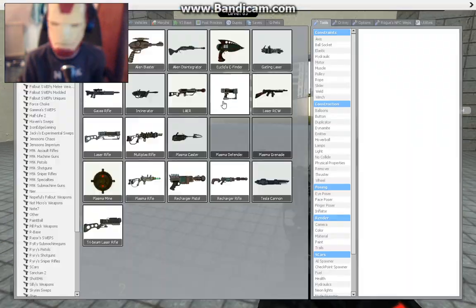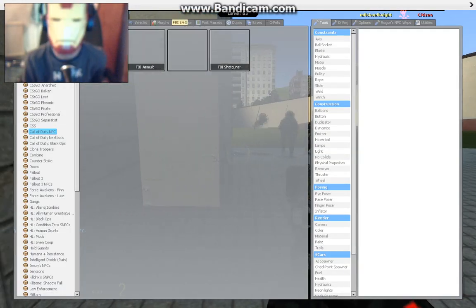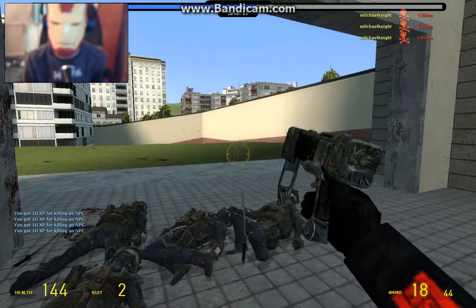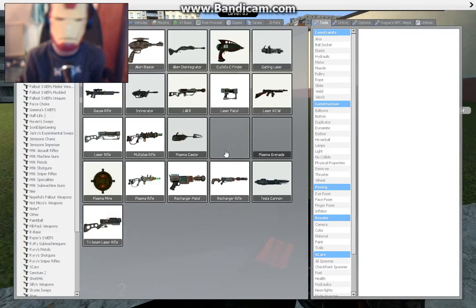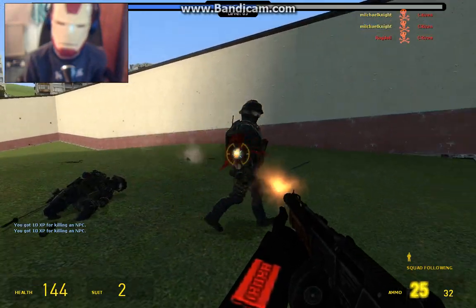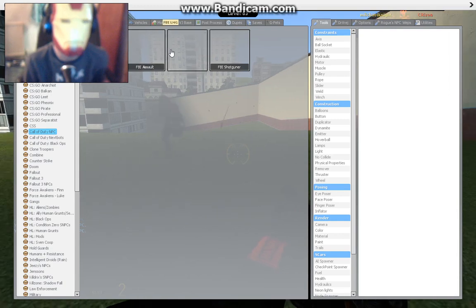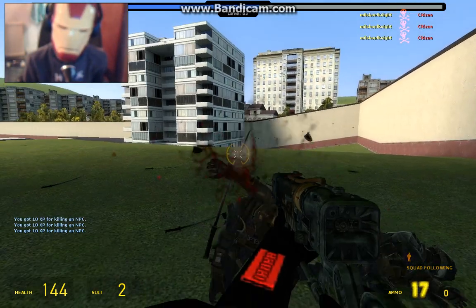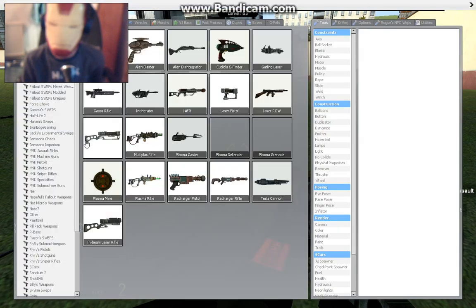Next up is the laser pistol - this is a classic in Fallout. Let's do this - one shot. There you go. Next is the Laser RCW - let's quickly test it out because I haven't got much time left. You don't die! There you go. Next up we've got the laser rifle - three guys here. Die! There you go. Look at this bad boy. I can't show you how to reload - it's not like the actual game, but it is pretty awesome.